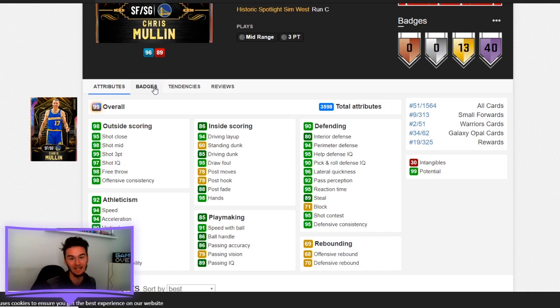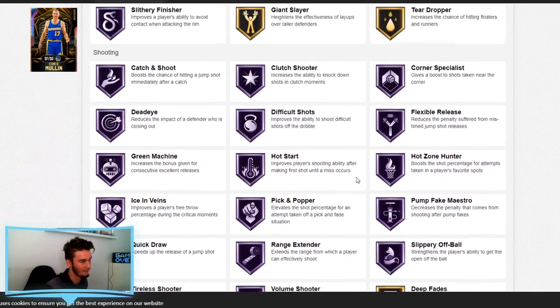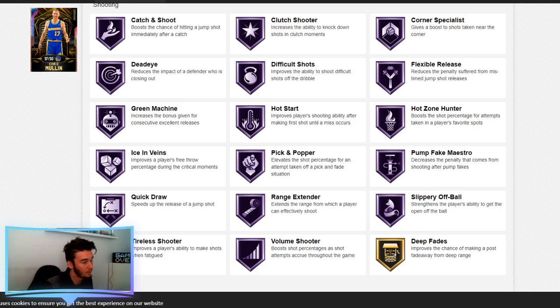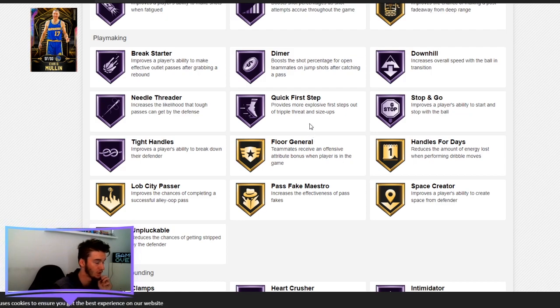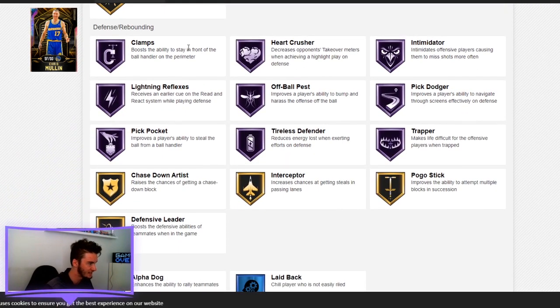He's pretty fast without the ball so he can make his work off the ball too. He's got 40 badges — almost every single shooting badge is Hall of Fame: Quick Draw, Range Extender, Hot Zone Hunter, Flexible Release, Catch and Shoot, Clutch Shooter, Dead Eye, Green Machine, Volume Shooter, Pick and Pop. Playmaking-wise he's got Diamond Dimer to set up teammates, Floor General in gold, Quick First Step, Downhill, and gold Unpluckable. On defense he has Hall of Fame Clamps. Every Galaxy Opal needs Hall of Fame Clamps — Dirk Nowitzki didn't have it and his price tanked because of it. Chris Mullin has it, so a lot of people are going to try to go for him.